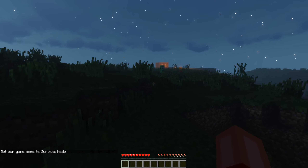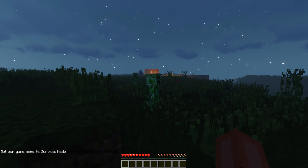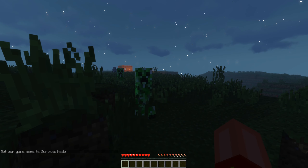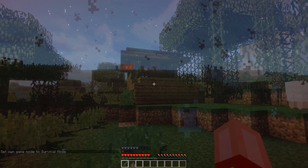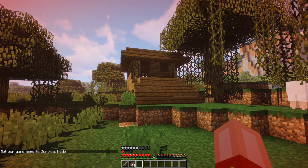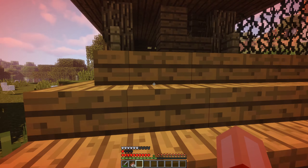Creepers are silent stalkers and don't make noise until it's too late. Witches can cast short-range magic attacks — don't let them heal back to full.